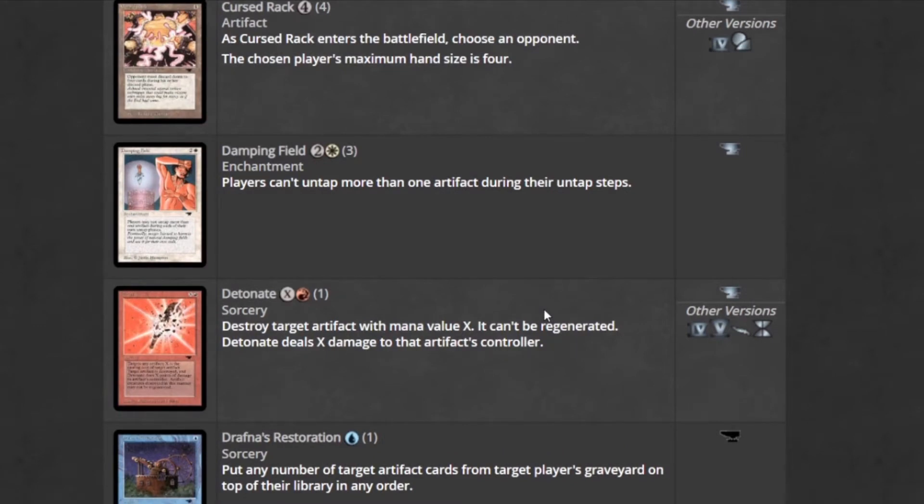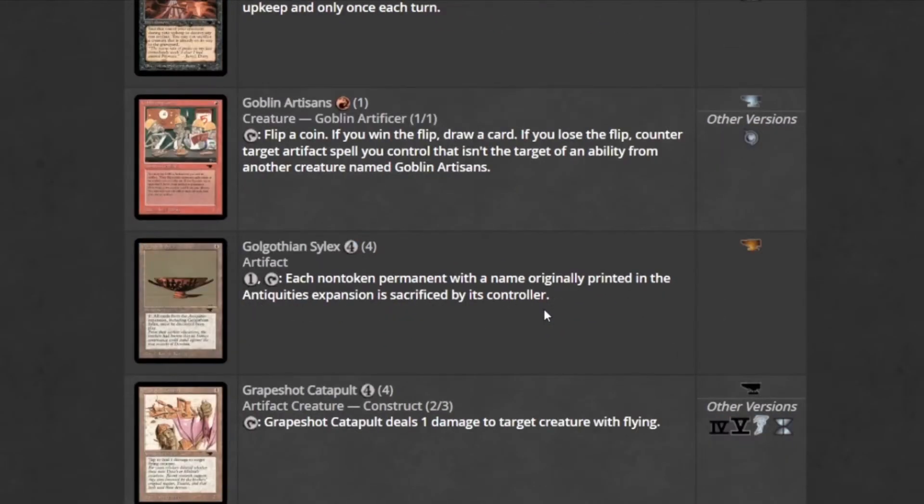Detonate destroys target artifacts with mana value X. Golgothian Cyclops is one of those cards where you can destroy all cards from a certain expansion — this one destroys all Antiquities cards if you pay one and tap it.